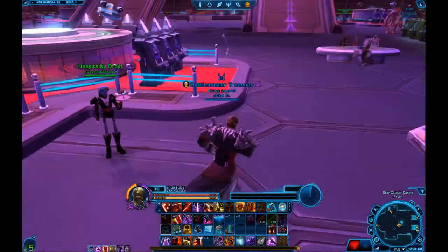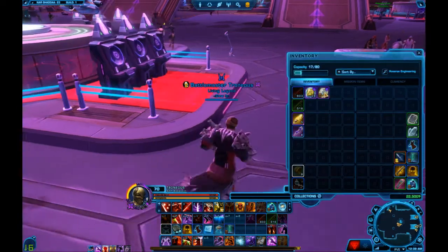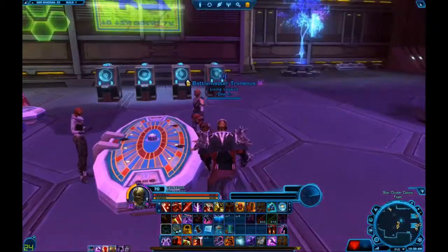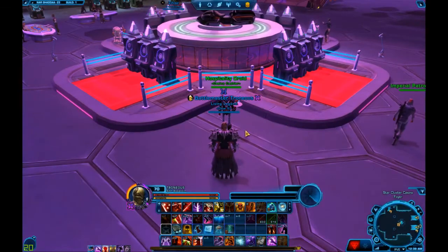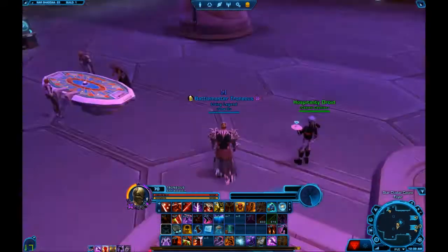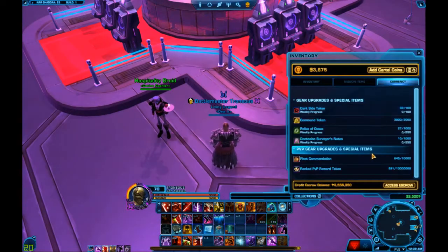This is without a doubt the easiest way to get cartel market certificates, unless you somehow have thousands and thousands of cartel packs — because that's the only other way to get them. They are very rare drops from old packs, so I'm not sure if it's even possible anymore, even from the ultimate pack.